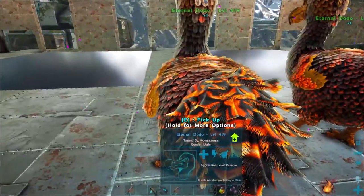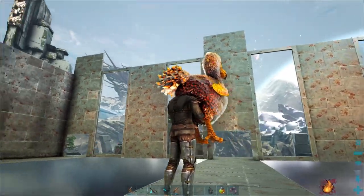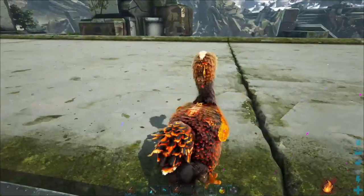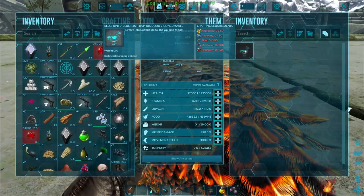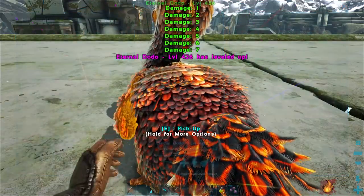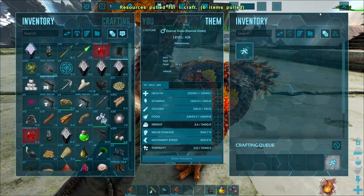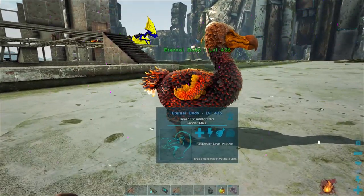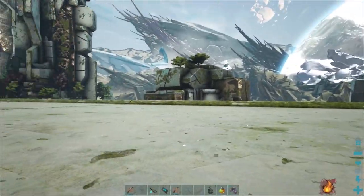We need to go ahead and try to evolve one of these guys - I'm going to evolve the dodo into a Raffis dodo, which basically turns him into our fridge so we don't need an actual fridge. We need a whole bunch of berries - we've got them all. He should be evolving now - you've got to do it really quick because he ends up eating all the stuff.